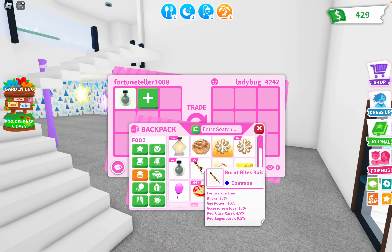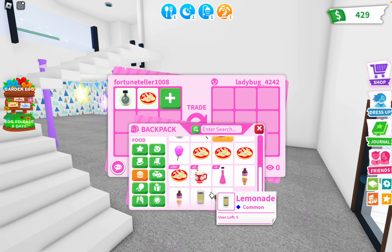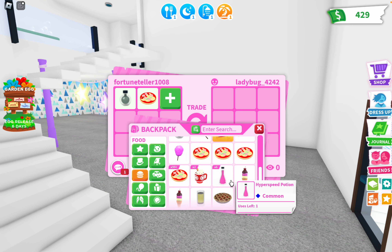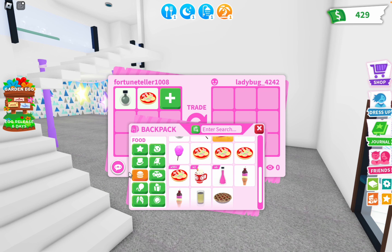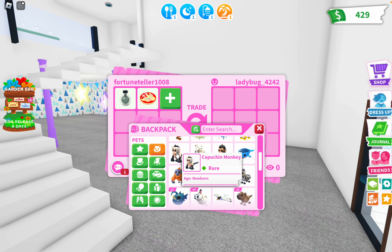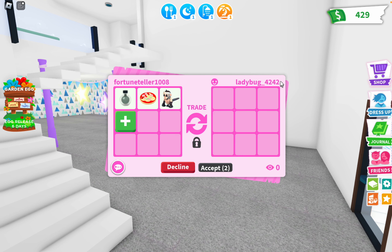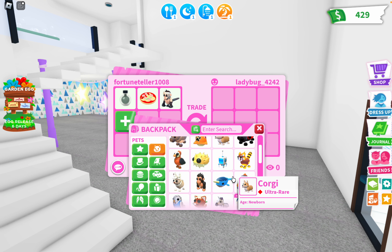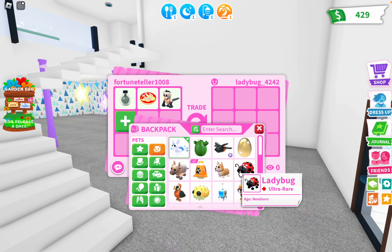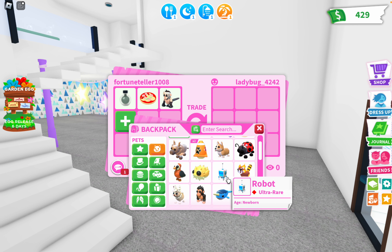I have like 15 of those potions. Okay, I have a big head potion. I've got burnt bites — I want to keep those. I've got pizza. I'm very bad at this. She's telling me: cappuccino monkey, one like for pizza, three likes for a potion.